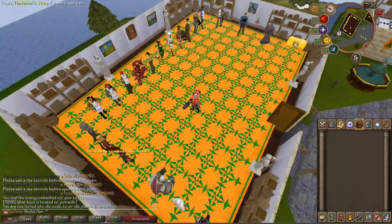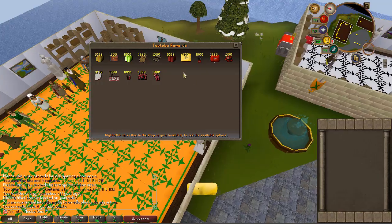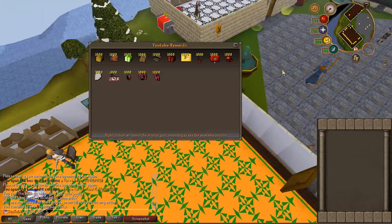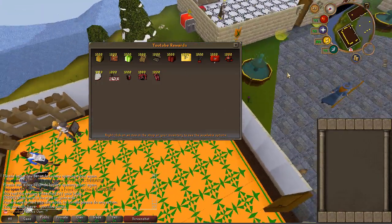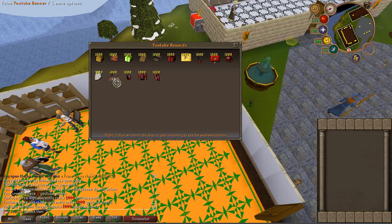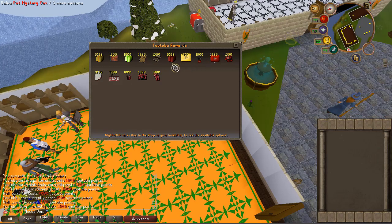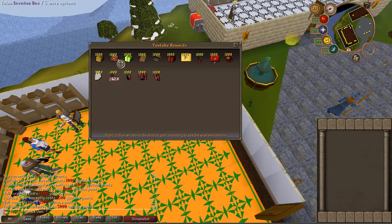If you go over here there are a bunch of shops — a lot of shops. I'm going to show the YouTube shop: this is where you can spend your YouTube points if you've made YouTube videos and earned rewards. You can buy YouTube Torva, a YouTube banner, YouTube cape, YouTube top hat, YouTube icon, YouTube chain, pets, a pet mystery box, and more.